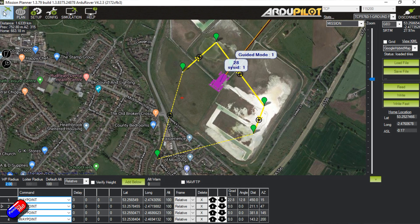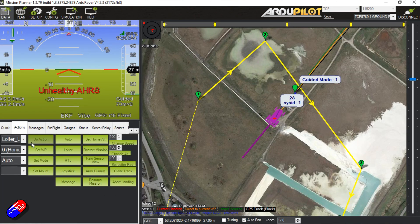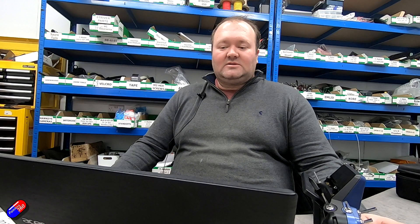Here's another little trick: from the main screen on the Data tab under Actions, we can actually pick a specific waypoint from that mission and go directly to it. So here we could pick waypoint 3, set the waypoint, then put it into auto and go straight to waypoint 3 instead of going one, two, three, four in sequence. This is a way to skip waypoints or go back to an earlier one.